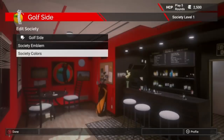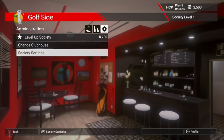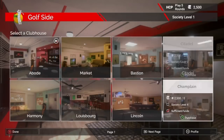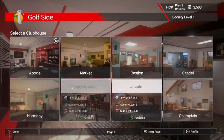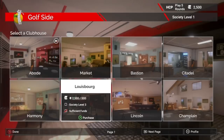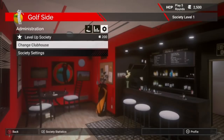There are two types of societies in this game. The first one in career mode has all bot members. By playing and earning credits in career mode events, you can unlock stuff for your characters, as well as different clubhouses, emblem shapes, and more.